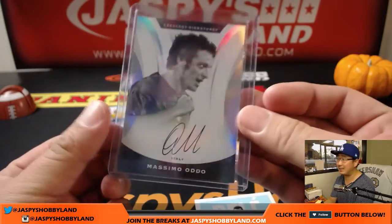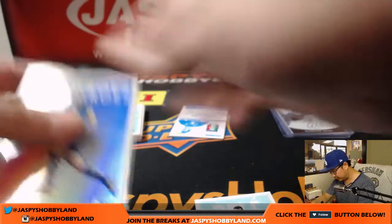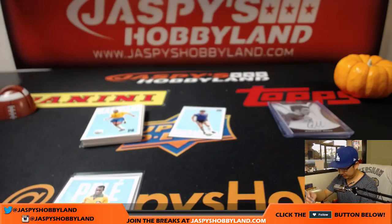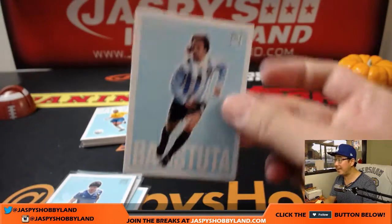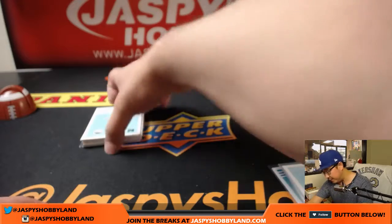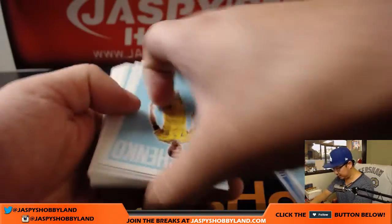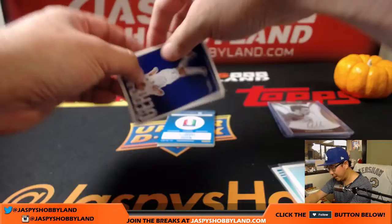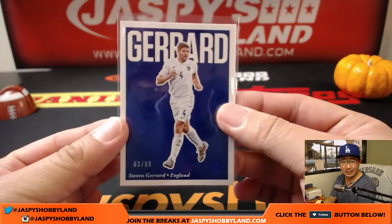I feel like almost every box has at least one Italian autograph. There's Fabio Cannavaro. These National Heroes cards are pretty cool — we'll sleeve these up, and we'll sleeve that Pele up as well. There's another one — Championship Caliber — Diego Maradona. There are autographs of him in this set. Everything ships, of course. Steven Gerrard, one of my favorite players — 3 out of 99, a nice one for England. That'll go to Christopher.